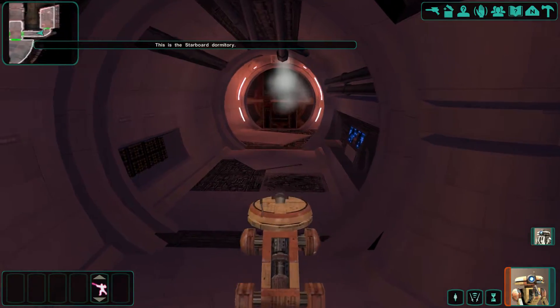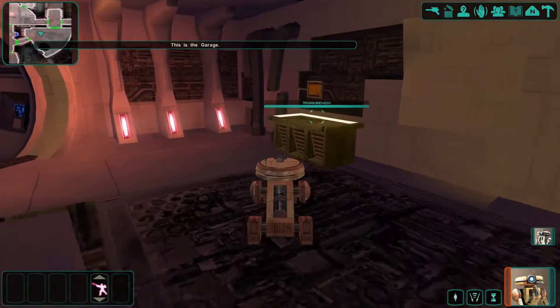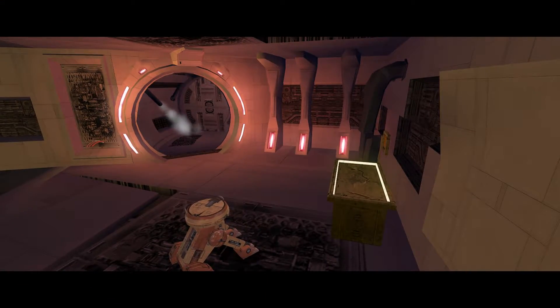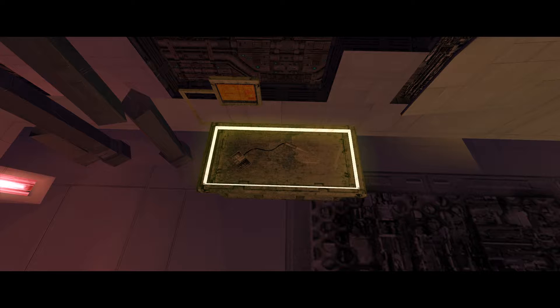This is the starboard dormitory. That's the ramp to get out. This is a workbench. With a workbench, you can break down objects in your inventory into components. You can then use the components to create repair kits, weapons, armor, and upgrades. Because of the damage to the Ebon Hawk, this workbench has limited functionality. You can still use it to create a repair kit, which you can use to repair yourself.